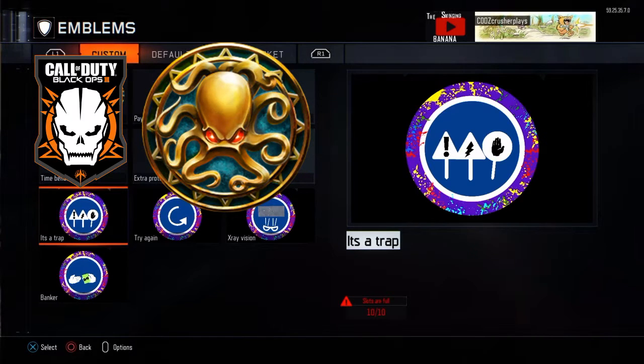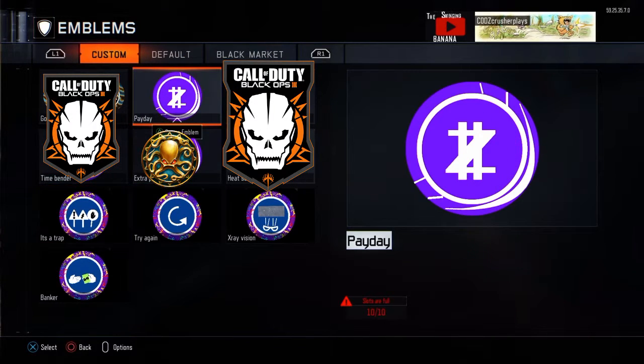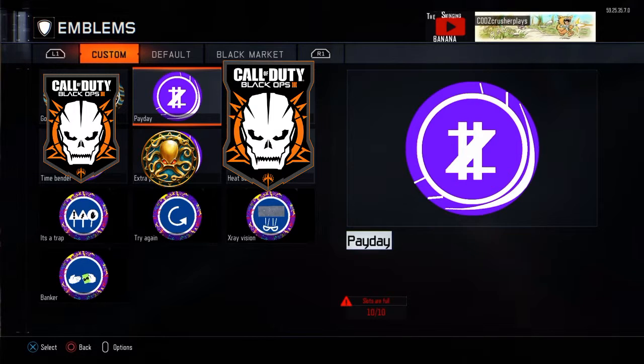Coming in at our number 7 spot we have Payday. You've seen the blood money in the tram, you've seen the blood money in the pods — but are you ready for the gumball version? You've got 2 activations on this and it could be really useful. This is more of a gamble — you spin 500 hoping you get it, and if you do, that's like 2,000 more points added. That could be extremely useful in certain cases.